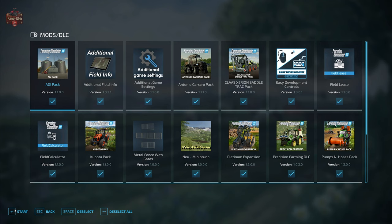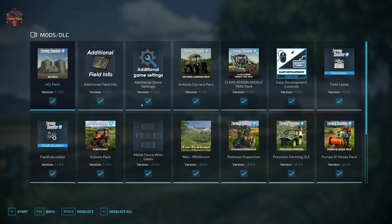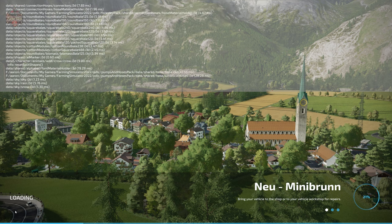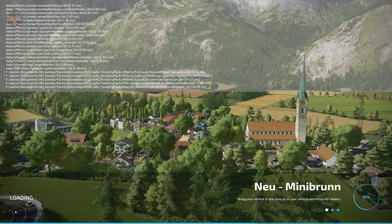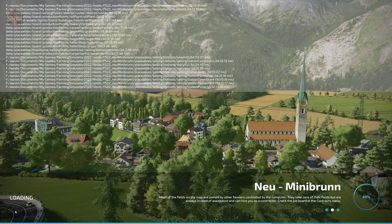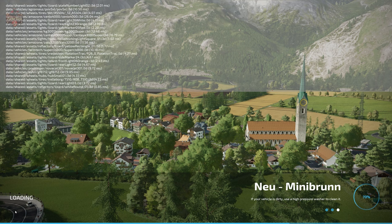This map has two required mods — metal fences with gates and stone walls — and will prompt you to download them if missing. In addition, we're using our standard map mods: additional field info, additional game settings, field lease, field calculator, and precision farming. If you load in farm manager mode or start from scratch, the main starting farm will be built out exactly as seen here in new farmer mode, except you won't own any machinery or land in those alternate play modes.